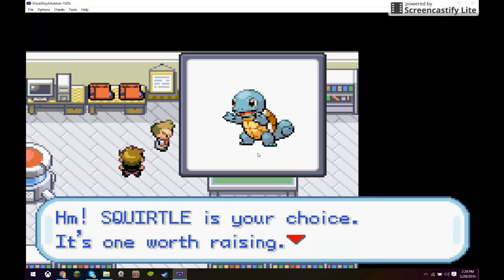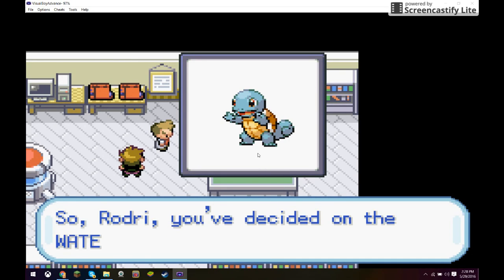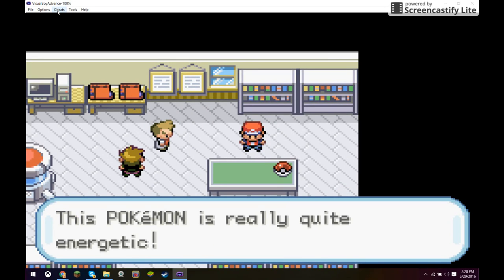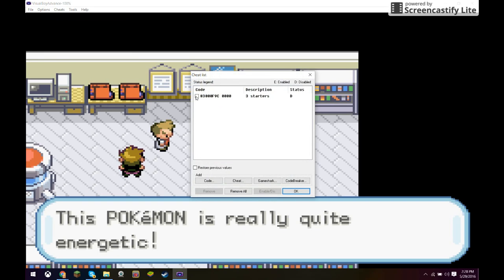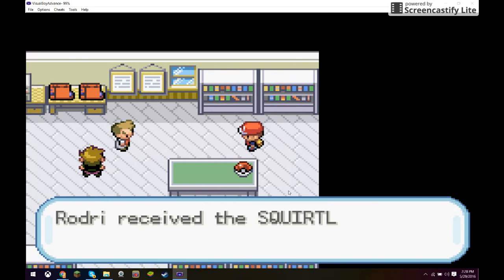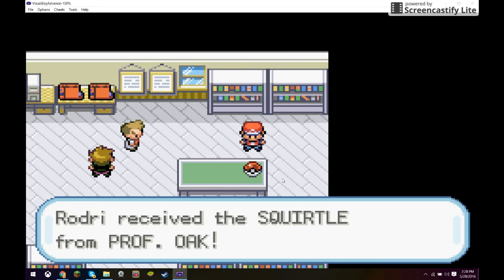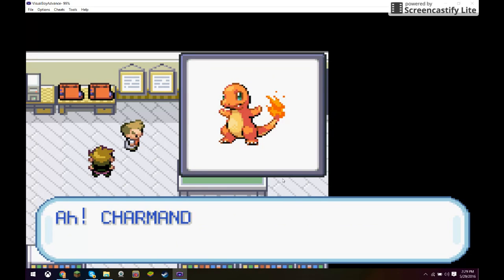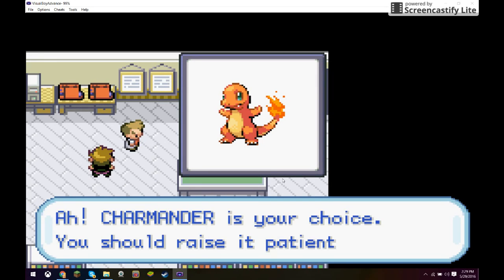Once the code's deactivated it's gonna say 'Squirtle is your choice, it's one worth raising. Roger, have you decided on the water Pokémon Squirtle?' This is when you want to go back up to Cheats again. Don't click it yet — it's gonna say 'This Pokémon is really quite energetic.' This is when you want to click on Cheat List and reactivate the code. Then it'll say 'You received it. Do you want to give a nickname to the Squirtle?' — click No, and Charmander will pop up at the exact same time.